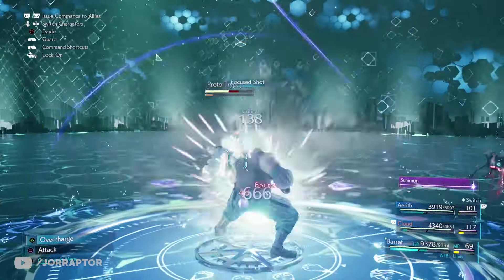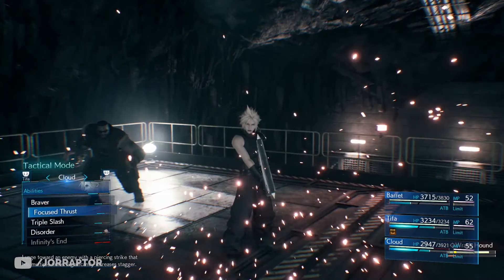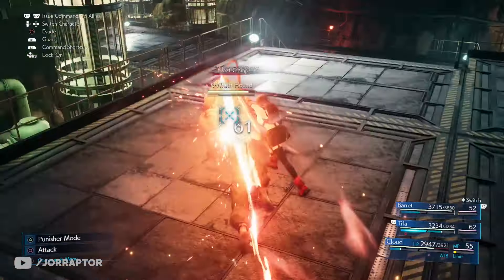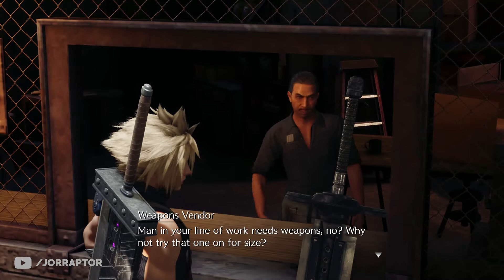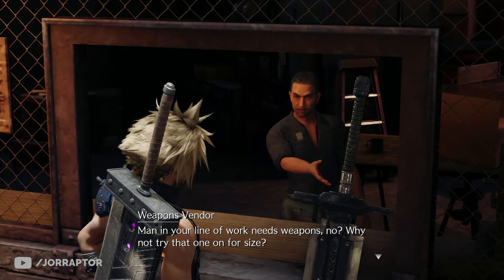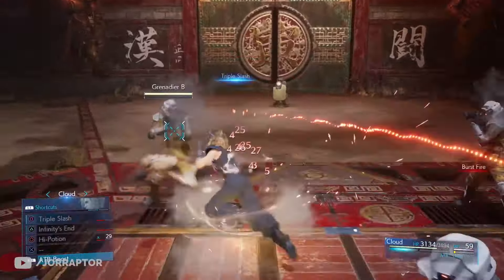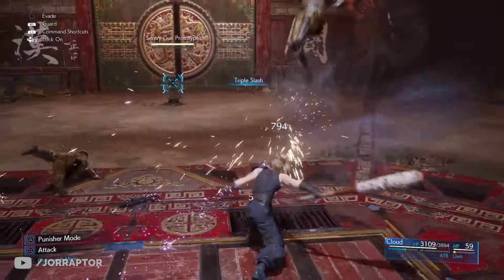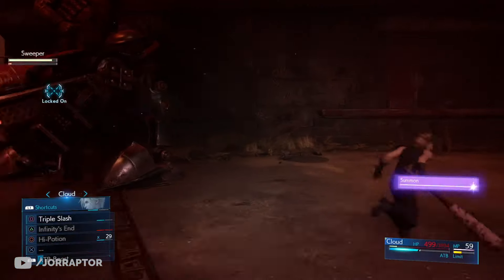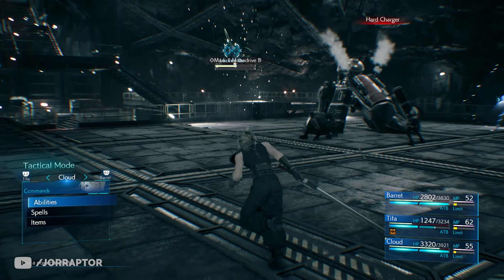Cloud starts with his Buster Sword and the Focused Thrust ability, which increases the stagger bar as you charge toward the enemy. In chapter 3 you get the Iron Blade as part of the main story, and this one has my favorite Cloud ability — the Triple Slash. It's great against groups but also solid against a single target since you still deliver three very powerful slashes.